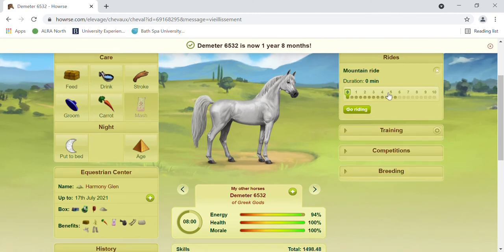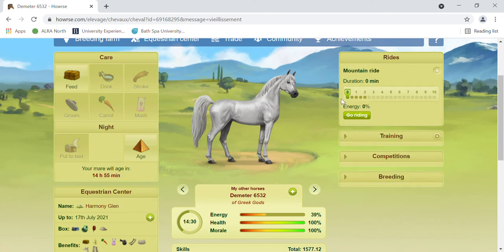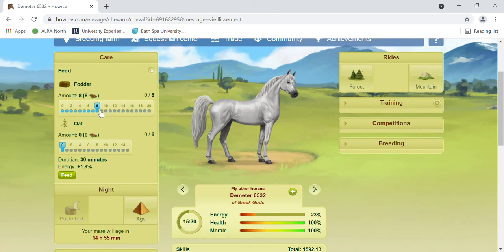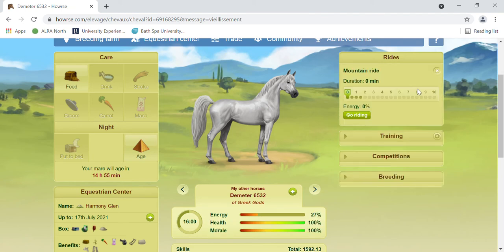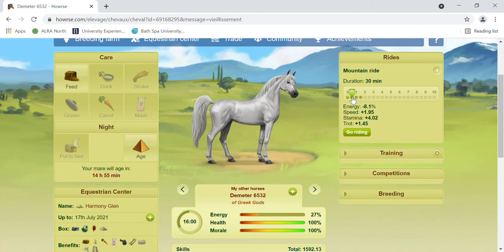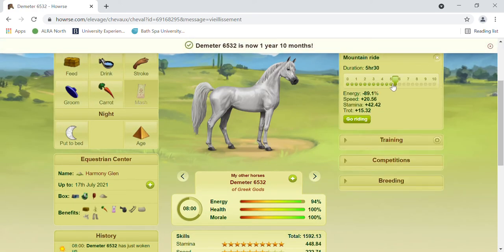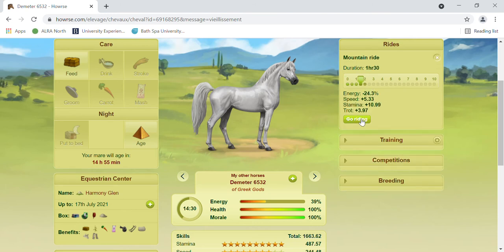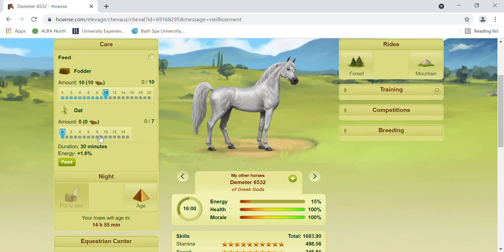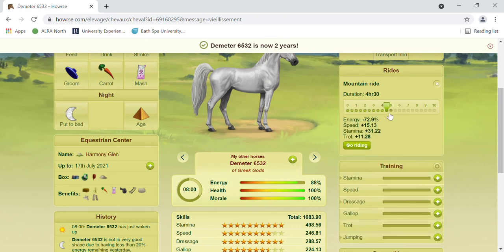I usually just focus on one ride type — I feel like it's less complicated. Once again, if you have spare energy left over, you can see how much half an hour takes — it's 8.1 percent — so we won't do it because my horse doesn't have enough energy.